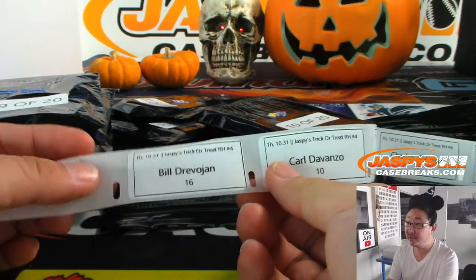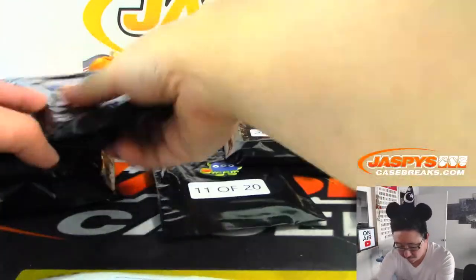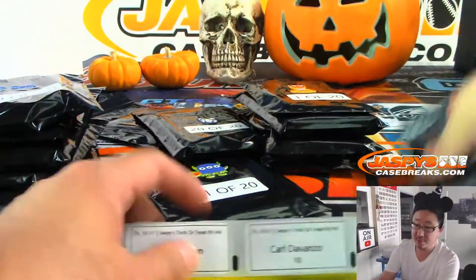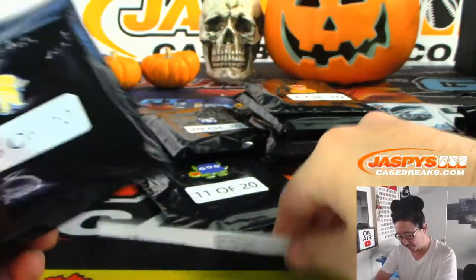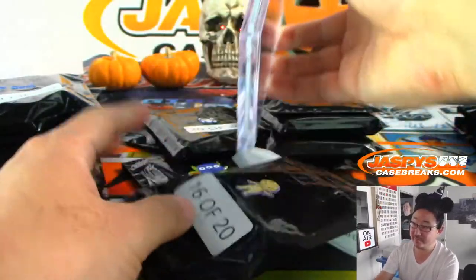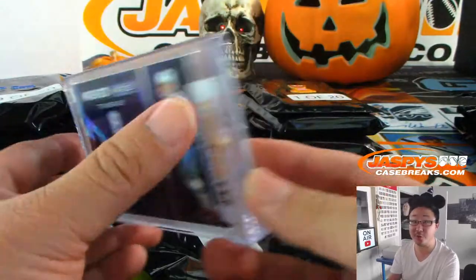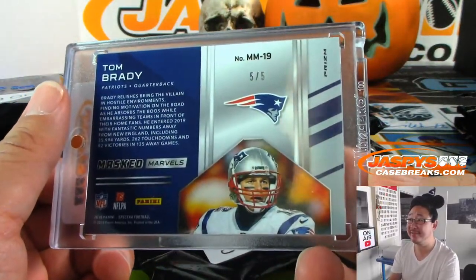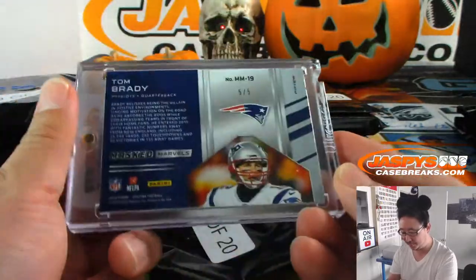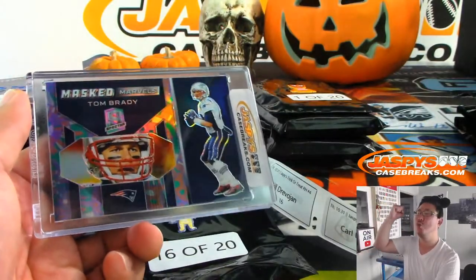Good start! Bill with pack sweet 16. Oh, this is the mummy that Trey wanted — 16 of 20 — it's going to go to Bill instead. The mummy has a Tom Brady Masked Marvels, 5 out of 5, case hit from Spectra Football, the most recent Spectra Football. Five out of five for Bill! All aboard the big hit express, whoop whoop!